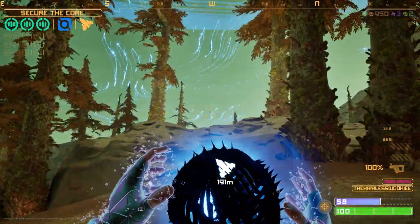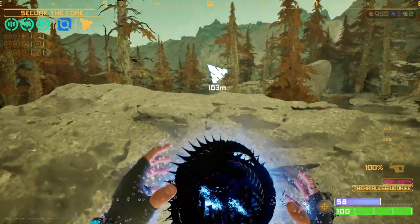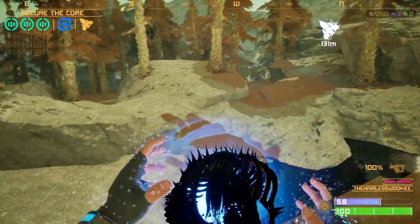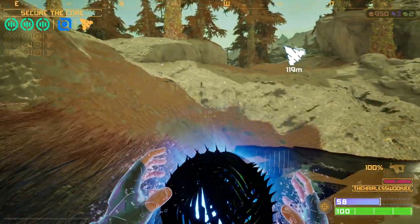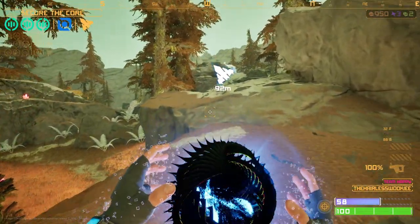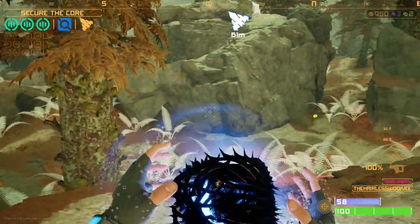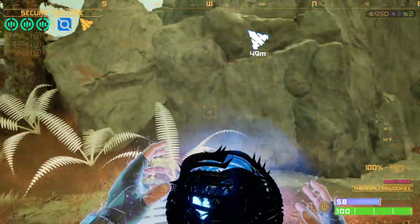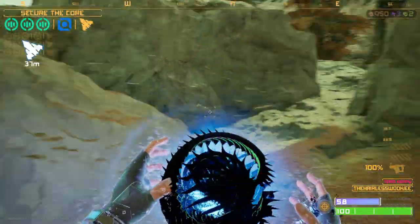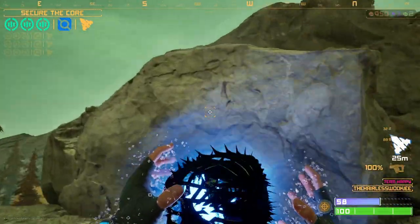Oh my gosh, I'm getting beat up. I think I just heard a ravager noise. Actually, it's the sound the core is making. So blue means that they have found the core — when it's orange, it means they're searching for the core. You can see it's blue top left. This is when, if you're playing against folks, you better hunt them down because they have the core and they're going to their ship. You can jump them at their ship, kill them, steal their core, and go to your ship.